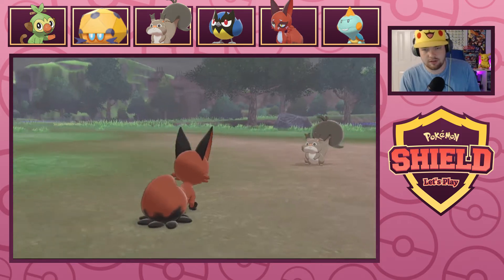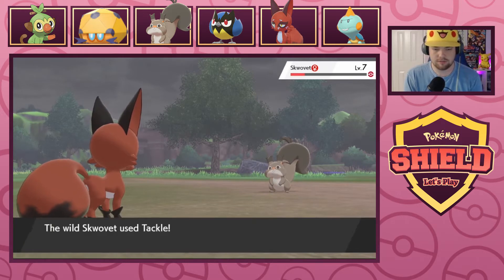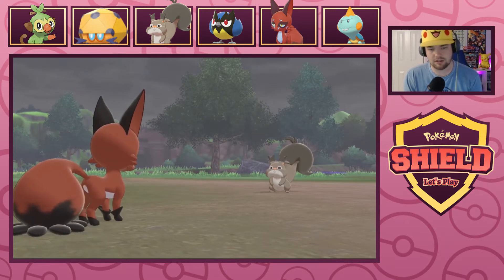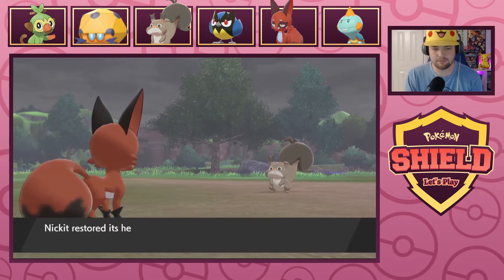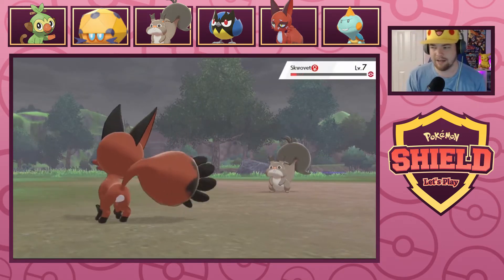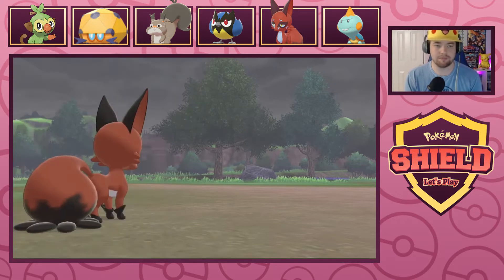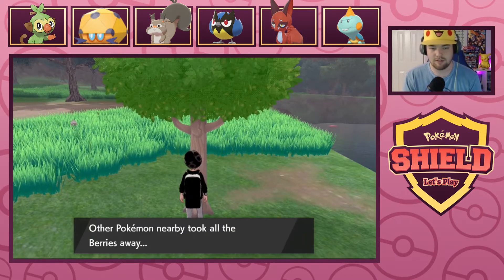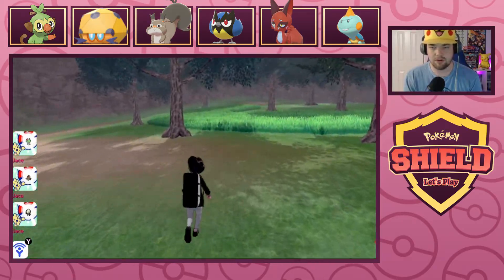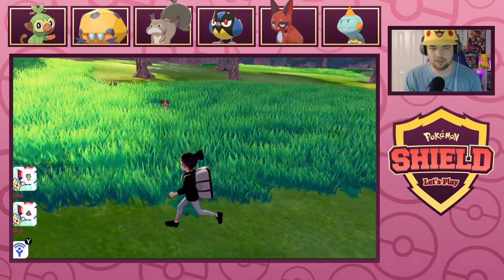We'll go for the Snarl — nice big damage! Goes for the Tackle, that's gonna hurt. Not as much as I thought it would, but it did do damage. Now that Nickit has Snarl it's doing the work — Beat Up was just not quite it, but now that it has Snarl we're here, and we're Nickit solo-running, dude!